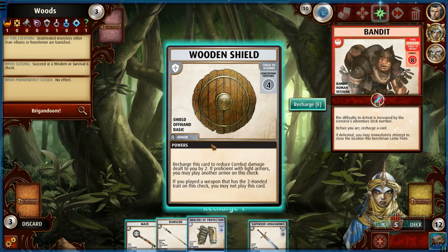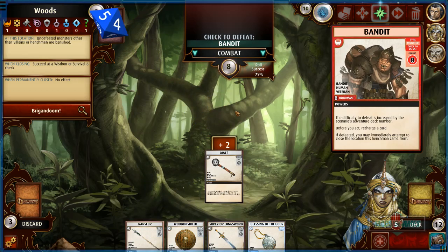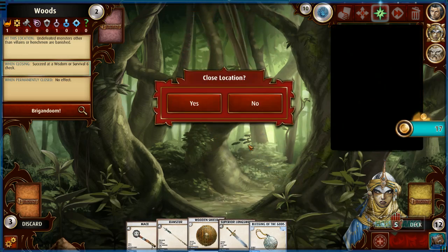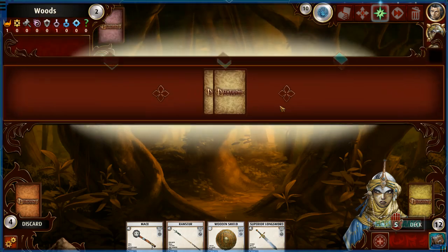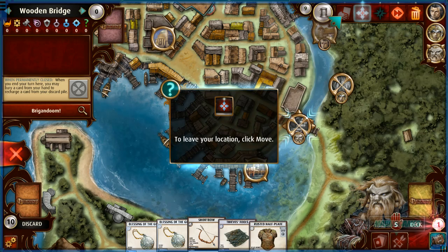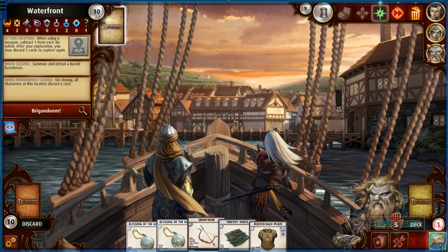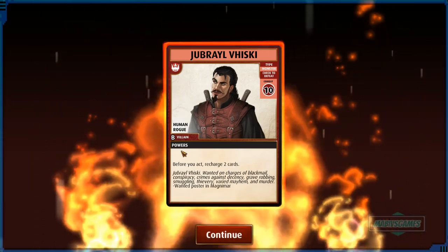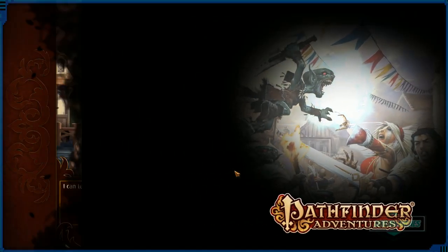Kyra closes her second location with a Wisdom roll — 93% chance and we get a 16. Closing areas fast now! Harsk moves to a new location. We discover the villain Jibreal Whiskey himself! When you encounter a villain, characters in other locations may temporarily close their locations to prevent the villain from escaping — they must complete the closing requirement but it blocks his escape routes.